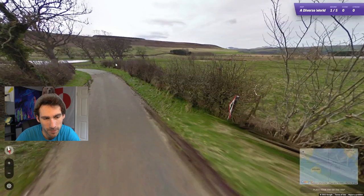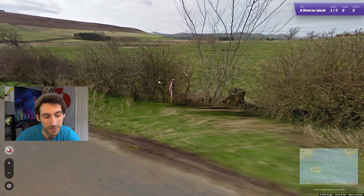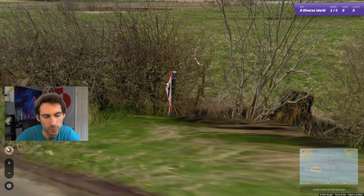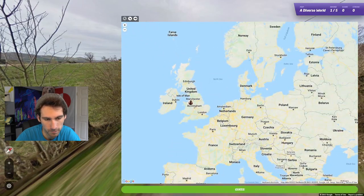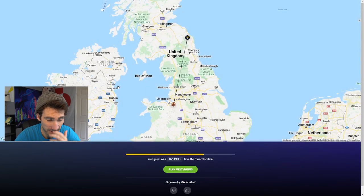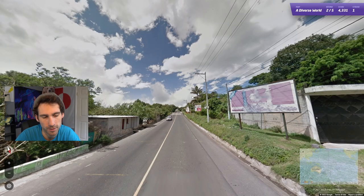We're going to be in Europe — you know you're in Europe with thin roads. Our sign's on the left, which means we're driving on the left, so we're going to be in the United Kingdom. That red sign is also not in Ireland, because Ireland also drives on the left.